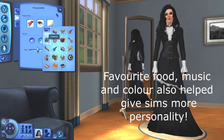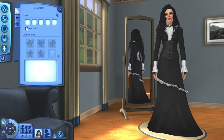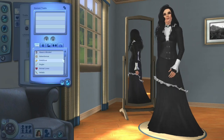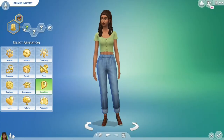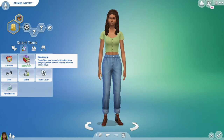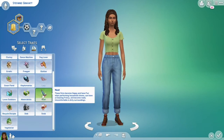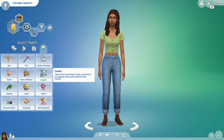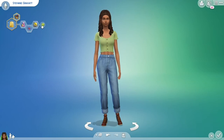A final element of CAS I want to touch on is traits and aspirations. The Sims 3 has a wealth of traits to choose from, allowing you to create diverse sims who actually feel different. The Sims 3 base game had 63 traits with up to 5 per sim, reaching 99 total with DLC. In comparison, The Sims 4 base game includes 56 and — after all current DLC — 72 traits total, but only allows adult sims to have 3 traits plus 1 from their chosen aspiration category.